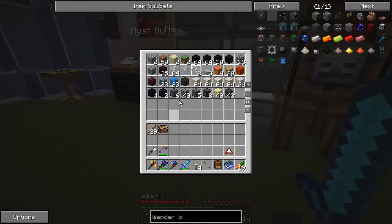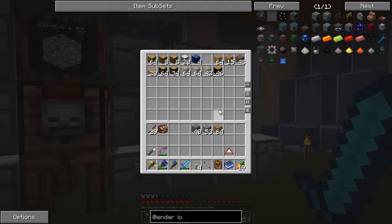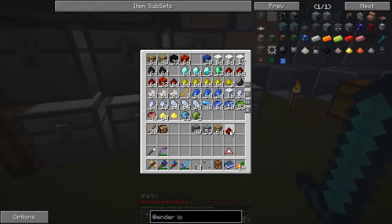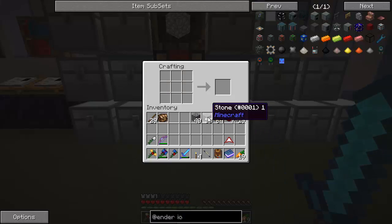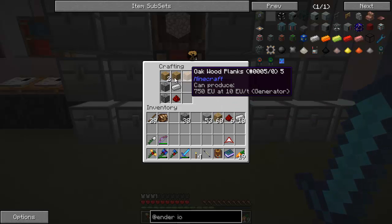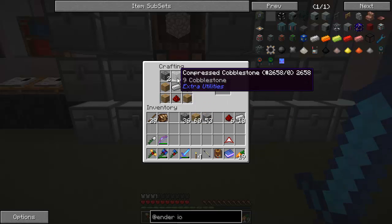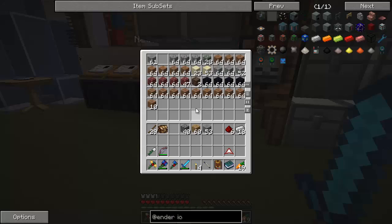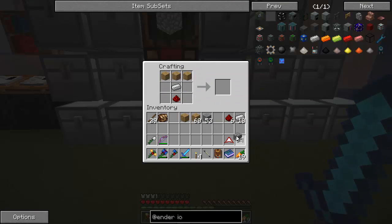We're going to need some cobble, some stone, some wood. The piston is going to take some redstone and some iron. Let's make the piston first. Look at me, I now know this recipe by heart — no more messing this up. I messed it up. I was using compressed cobblestone. Did I really just claim to know the recipe and then mess it up? So I had it right, just wrong material. There we go — piston. That was so embarrassing.